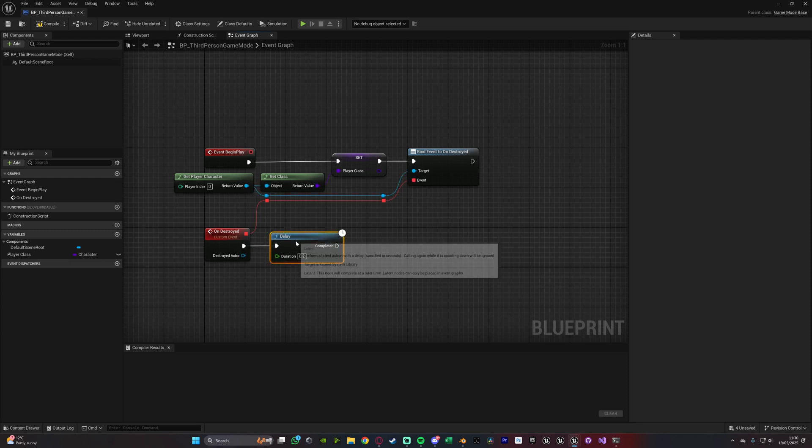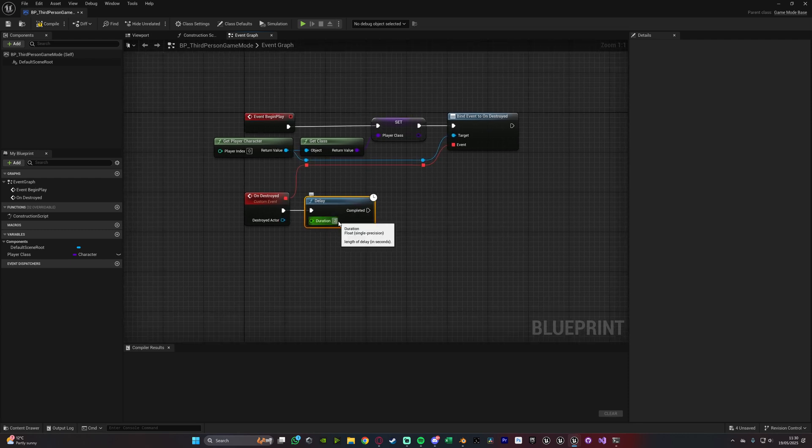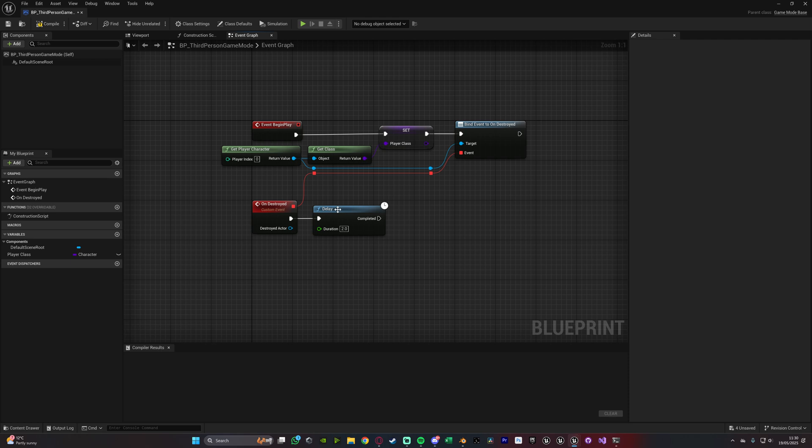So when the player character is destroyed, this event is going to fire off. You can see we have destroyed actor here as well, which is the player — you can use that if you want in your code, but I'm not going to. I'll hold down D and left click to get a delay, connecting that into the custom event. I'm going to set the duration to 2, but you can set this to whatever you like or not have it at all. All this is doing is deciding how long it takes until the player respawns — so once the player dies, it will take 2 seconds. Otherwise it's just immediate, which might not look great. Alternatively, instead of binding this event to the player being destroyed, you can do this through a menu instead and just call this custom event through a button press on a menu by casting to the game mode and calling this event. Everything after this will be the exact same.